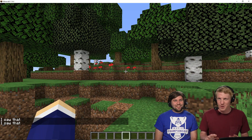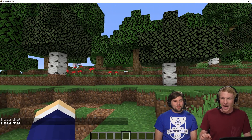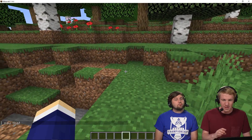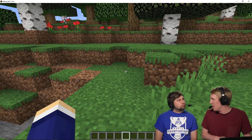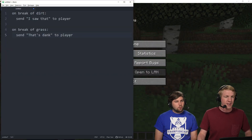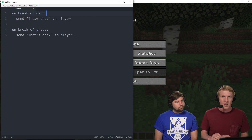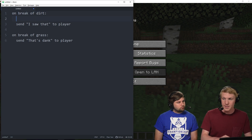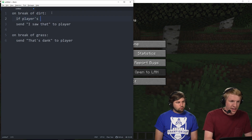So we're gonna make it a little bit cleaner. I only want to send it to players that are in survival and tell them that they're not allowed to break that block. So we're gonna go over to our text editor here. We have these two different things, and now the conditional is — on break of dirt, we're gonna do: if player's gamemode is survival.